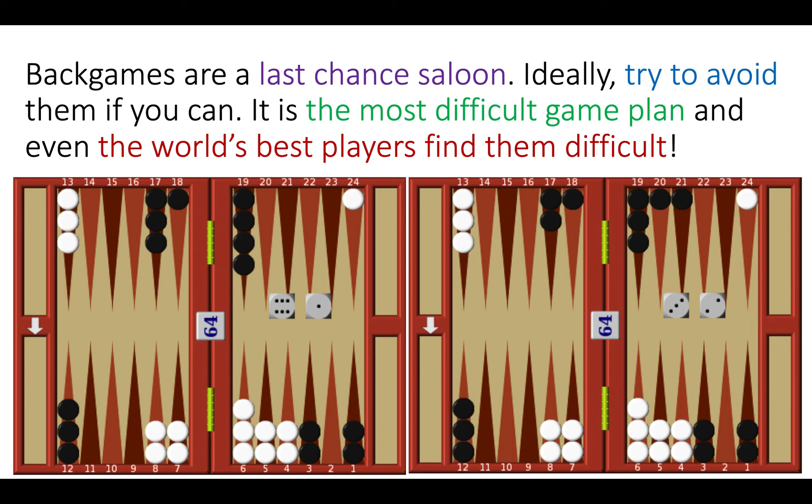The best anchor back game is considered to be a 2-3 anchor. Back games are a last-chance saloon — fiendishly complicated, and the best players in the world find them incredibly difficult. Here you can see two positions just to show how hard back games really are: how would you play 6-1 on the left as white, and how would you play 3-2 on the right as white? Put your answers in the comments.